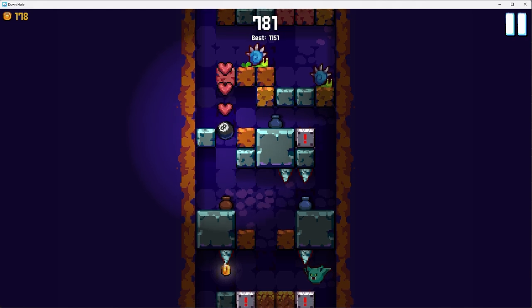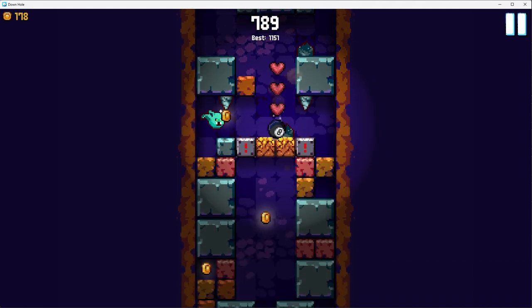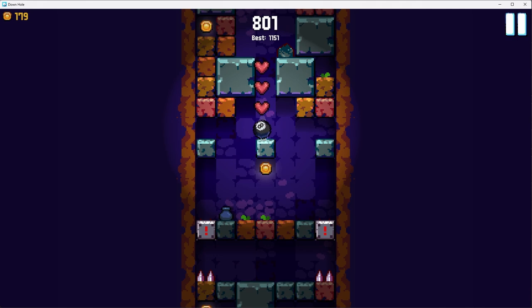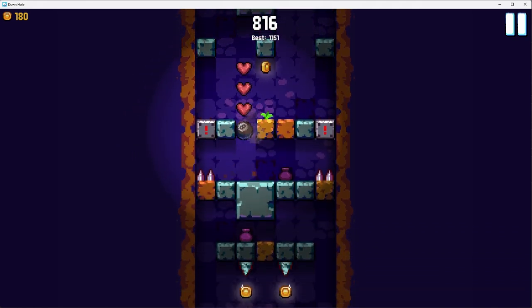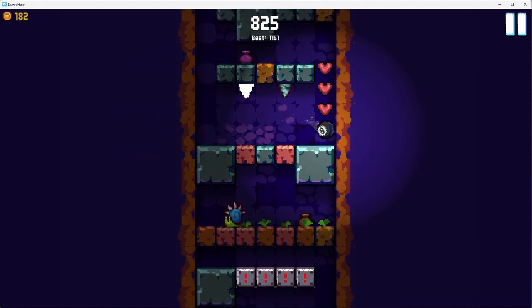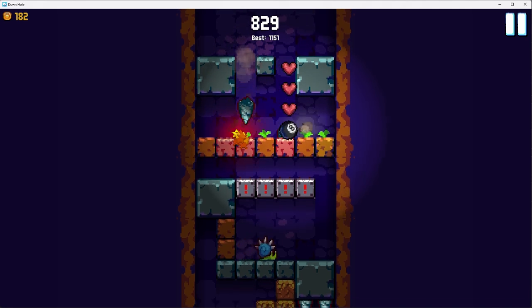I think Downhole could totally work as a roguelite where you had like a sword and you attacked enemies and stuff, instead of like a physics game. But I don't know if I should work on that — it's really hard for me to decide what project to work on next. If you guys would love to play Downhole as a roguelite, let me know. But I don't think I'd make it a free mobile game if I was gonna put that much more effort into it.